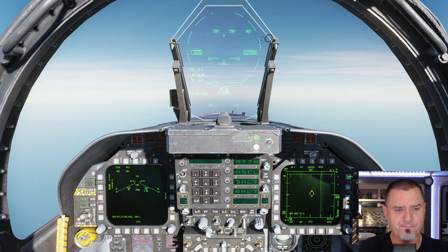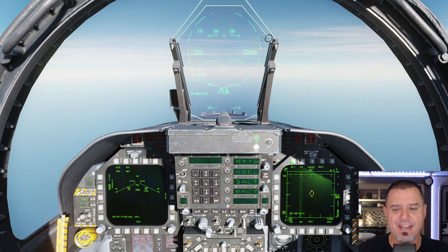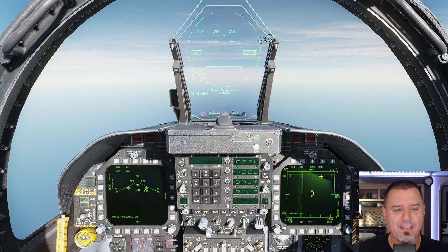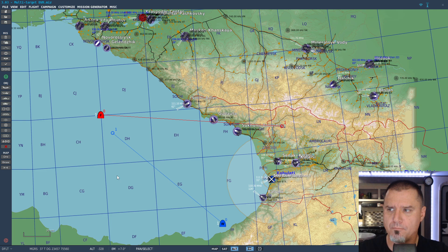I can't imagine they're going to show up on my display because I think I'm missing something with the data link. I have to imagine the AWACS would be able to see these guys. I think it might make sense to move the aircraft another grid closer — maybe another whole grid — because we want to be within about 80 miles by the time this is done. Let's go ahead and quit. We'll head back to the mission editor and move these guys.